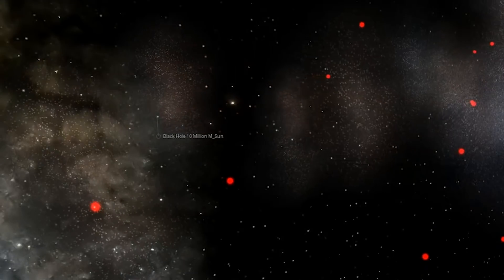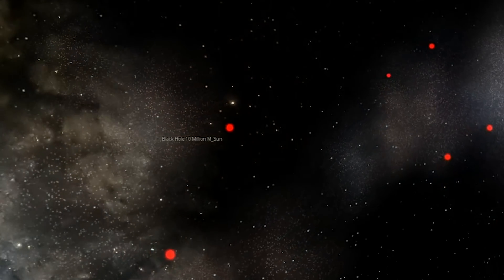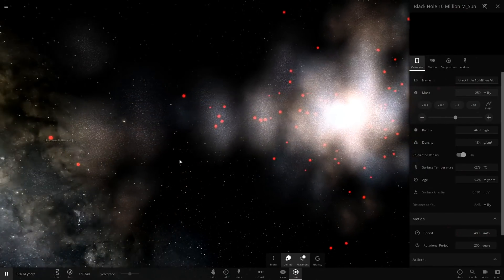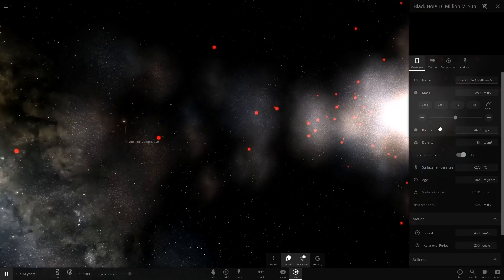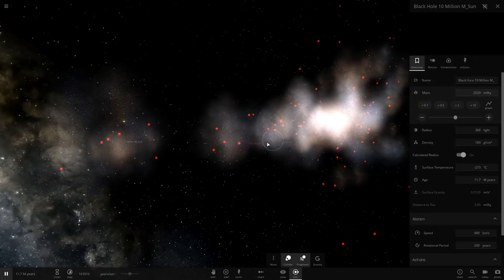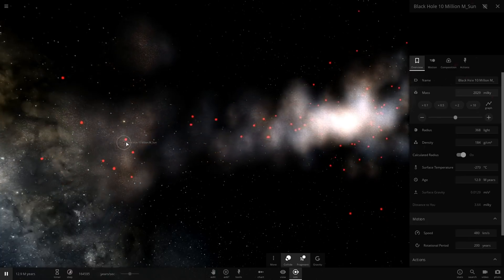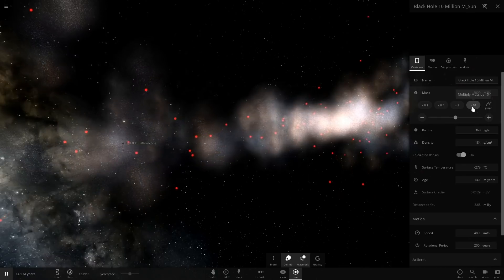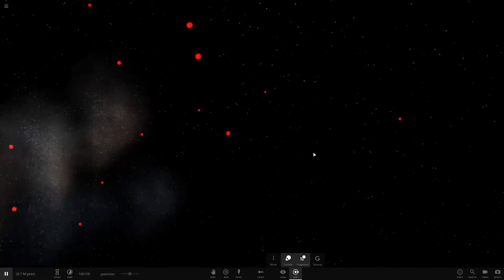It seems like it's absorbing a little bit of the galaxy — oh yes it is! It's absorbing the galaxy! That's how it stops it — it's basically disintegrating the whole galaxy. It's about 300 times the mass of the Milky Way, and that's about enough to stop the galaxy from expanding. You can see it right here — it's just being sucked into the black hole. If I double it a little bit more, it's absorbing dark matter, absorbing all the stars.